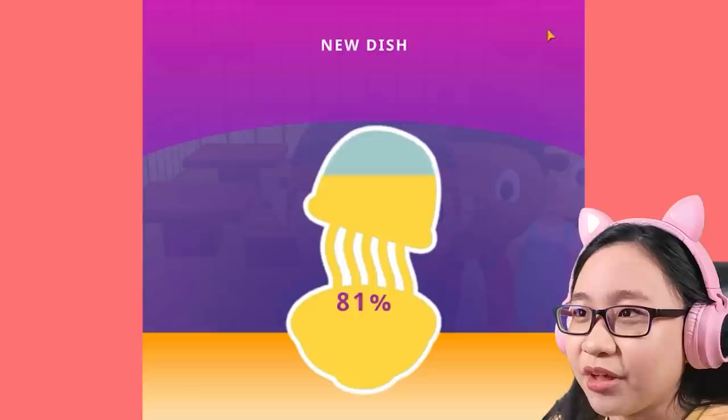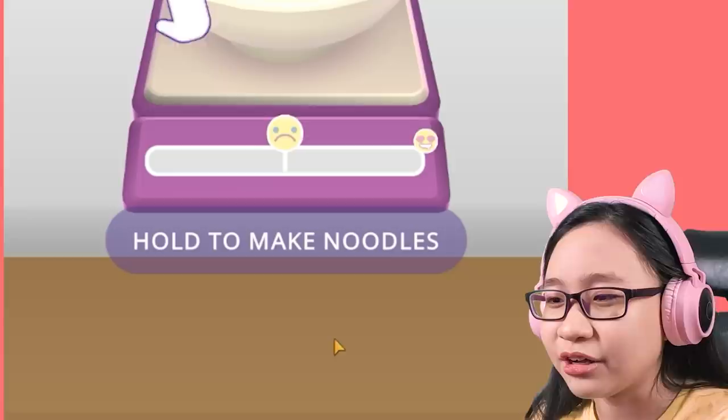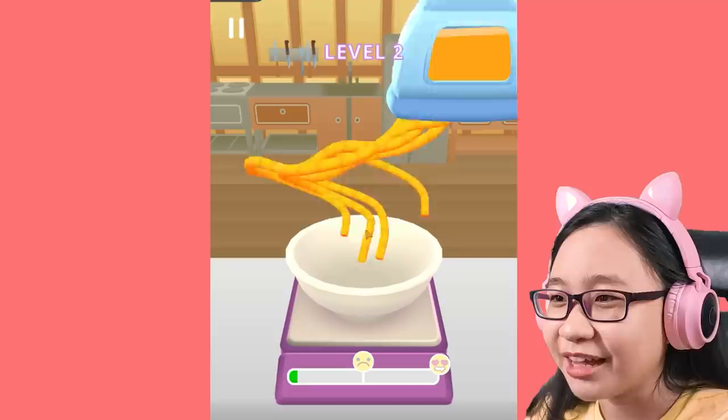Surprise box! Open it! Let's see what we got - we got a new topping unlocked: pepper! And a new dish: noodles! Okay, it says let's walk - hold to make noodles!